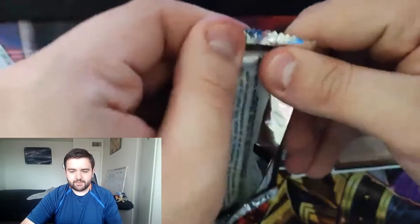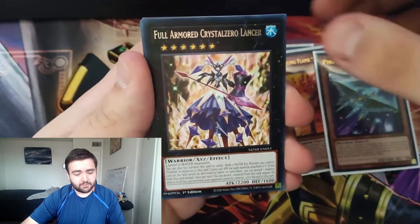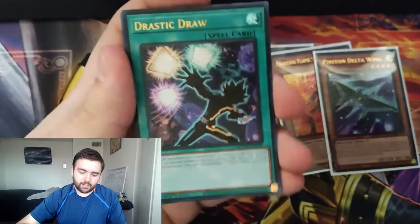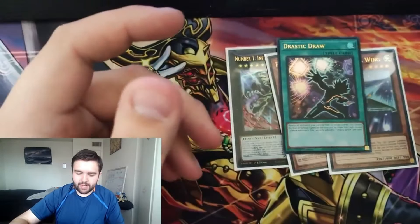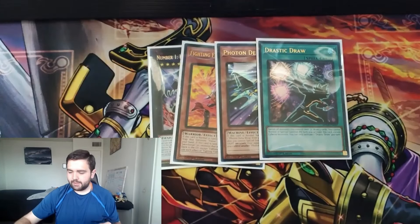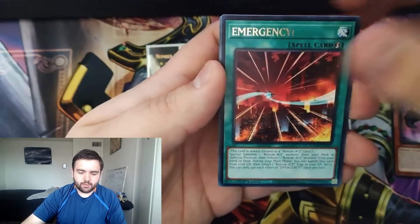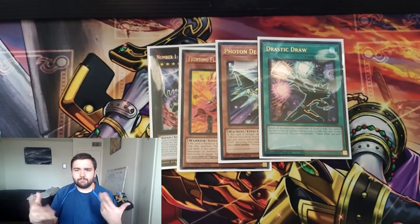Three more packs — can we pull a Collector Rare? Maybe another Ultra, but I think there are only three per set. Desynchro, Doppel Warrior, and Arcana Force 15 The Fiend — nothing special. Second to last pack: Totem Pole, Jet Synchron, and Supreme Gate Infinity — looks like we're getting an Ultra or Collector. It's Drastic Draw as our Ultra Rare! Okay, so it is four Ultras per set — I thought it was three, my mistake. Not Transaction Rollback, not Bonfire, but another Ultra.